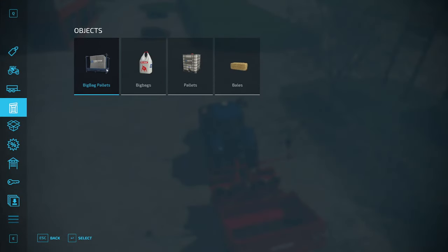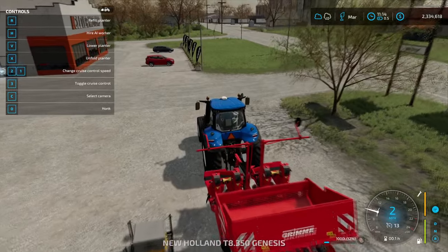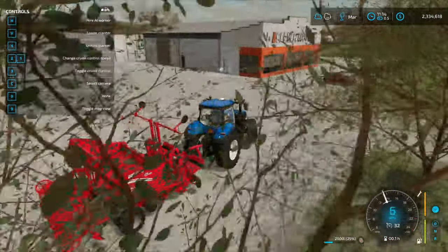To start, just go into Objects and get seeds from your palettes. You refill it just like any other sower. I have my controls up and you can see 'refill planter' — if I hit R you'll see in the bottom right that it is filling up with potatoes. Now I have 2000 in the machine.